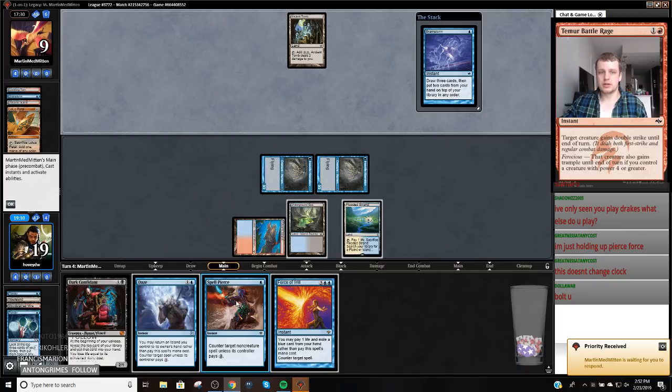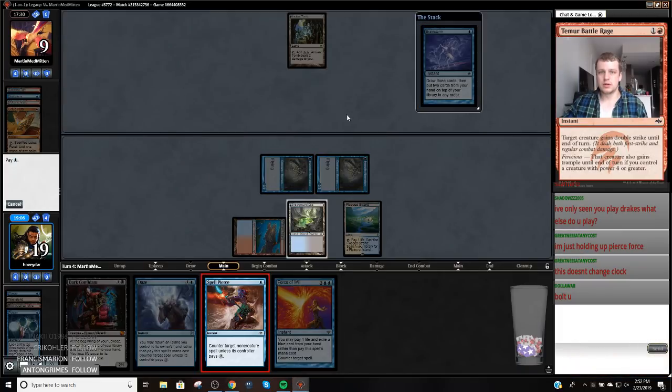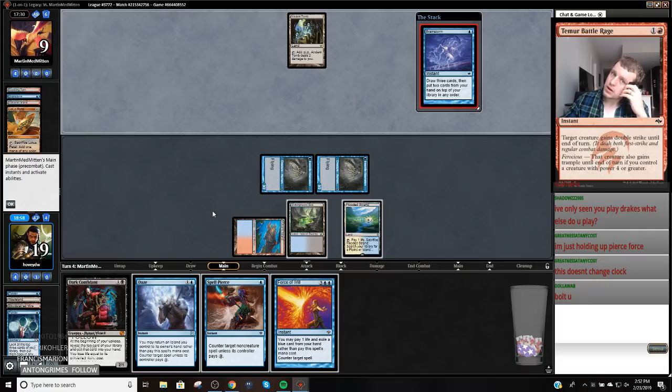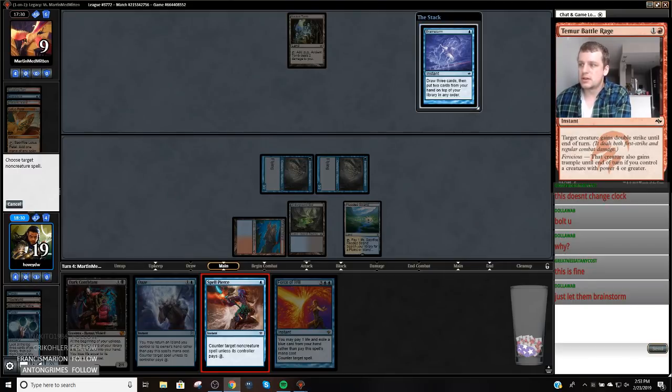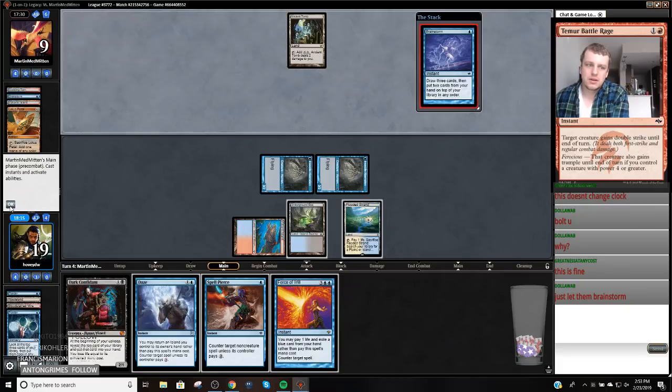I think I'm just going to Spell Pierce this. So what do they need? They need to find land plus rituals. I think I Spell Pierce this before they play a bunch of stuff. Because if they Spell Pierce this it effectively taps them out, and then I can Force or Daze the first thing that makes mana. I just don't want them to Brainstorm into something that overpowers me with the amount of mana they could have.